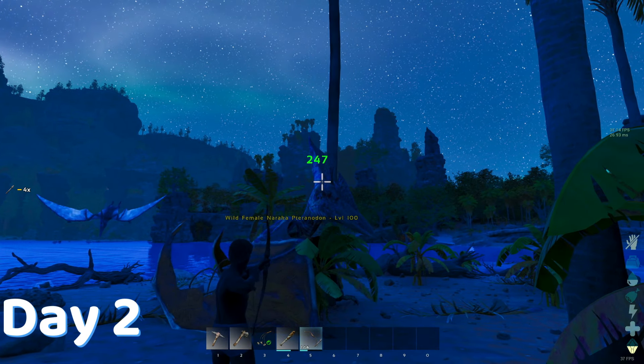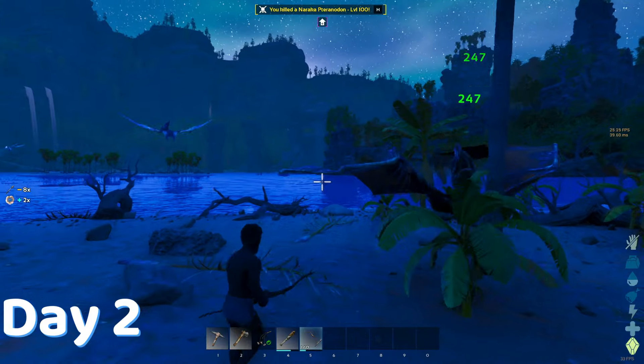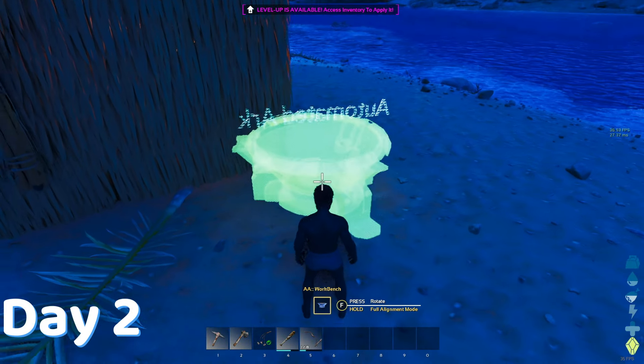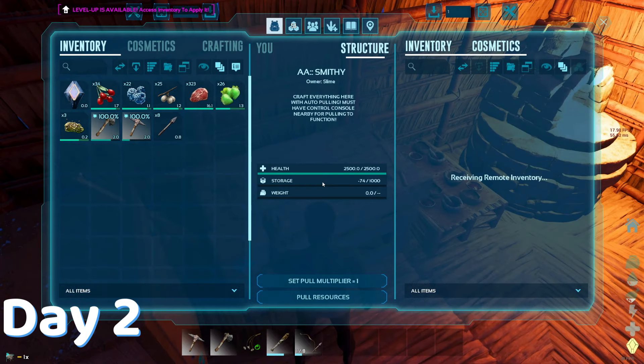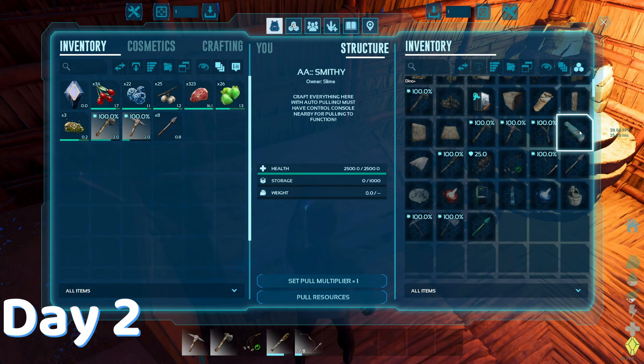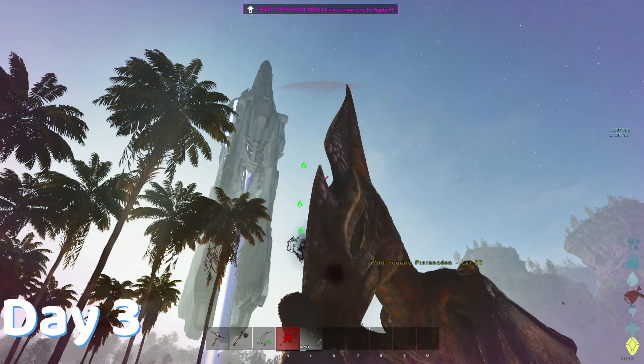I killed the Naraka PT, but it scared me by playing some random boss music. It did give me like four levels, so I'll forgive it. Then made a refining forge, an AA bench, a smithy, so that I can get some metal tools, which now looking back was probably a bad idea. The transcendent stuff gives two times the resources, so I really didn't need the metal pickaxe. You know what I do need? A spyglass.